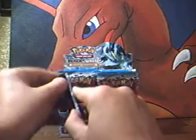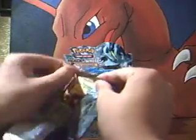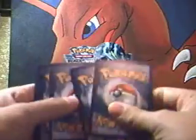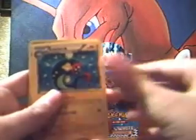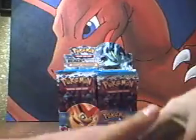Now on to a Kyurem pack. Not the best way to start off a booster box, but that's better than nothing — a Cofagrigus, I guess. So we have a Karrablast, Vanillite, Shelmet, Frillish, Dwebble, Emolga, a Amoonguss, an Audino, a Leavanny reverse — that's good — and a Bouffalant. The Leavanny holo is really good. That's also a holo in the set, which is cool.